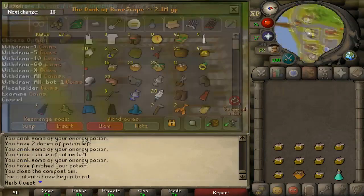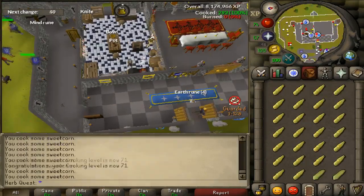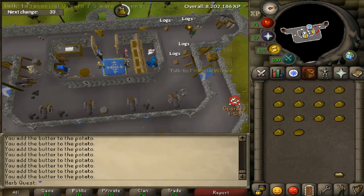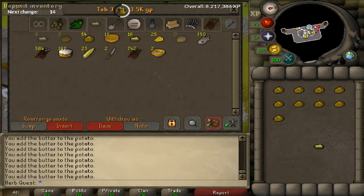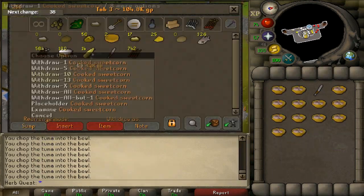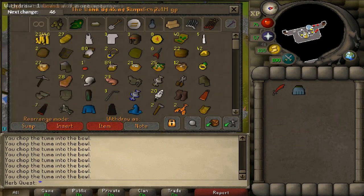I've been keeping up with my farm runs. I like to grow the Jute over in Yanille so I can protect the Sweet Corn, and then I use that for Tuna Potatoes. Since Sharks are really expensive, this is a great alternative. I like to get the potatoes and stuff at Gnome Stronghold too. The food at Gnome Stronghold is really good as well — you can combo eat with it, like Gnomeballs.